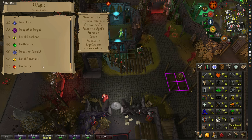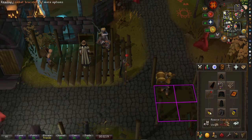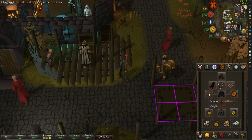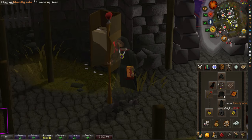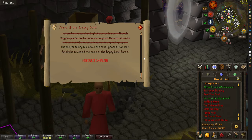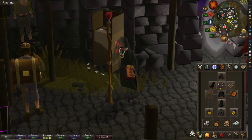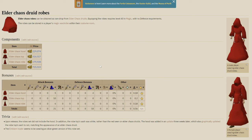You can change the gear to whatever works best for your account. On my pure I'm wearing a combat bracelet, climbing boots, ring of recoil, amulet of glory, and a battlestaff — you could bring an ancient staff for a bit more magic DPS. I'm wearing ghostly robes, which give a massive magic attack and defense bonus, and they're absolutely free. Just complete the mini-quest Curse of the Empty Lord to get them. For pures these are the second-best magic armor; the best in slot is elder chaos druid robes at around 750k.